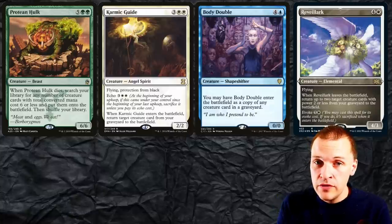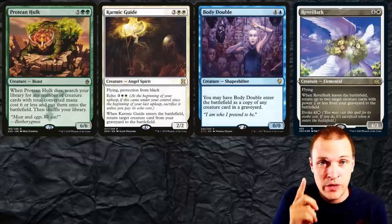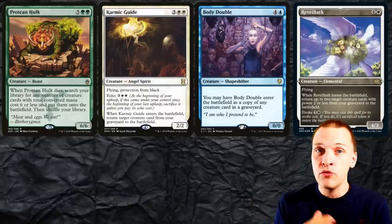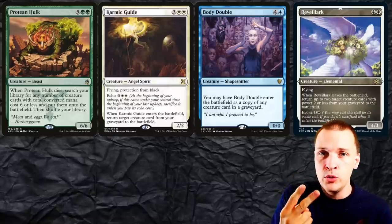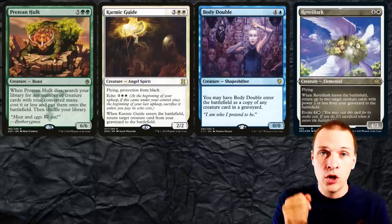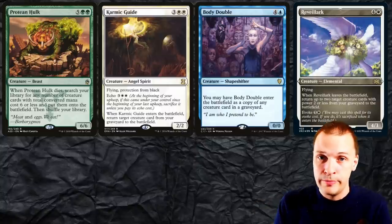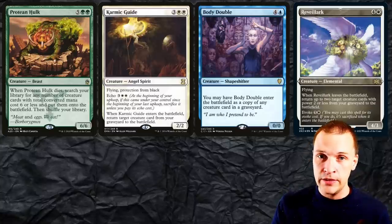Protein Hulk and Body Double are in your graveyard, Karmic Guide is in play, and Reveillark is in play. Begin with sacrificing Karmic Guide — all three creatures are now in the grave. Now sacrifice Reveillark. When Reveillark leaves the battlefield, you may bring back two creatures with power 2 or less. So you bring back Body Double with power 0, and Karmic Guide with power 2. Body Double comes into play as a copy of Protein Hulk, and Karmic Guide reanimates Reveillark. From here you have infinite Protein Hulk triggers — you can search out all your creatures from your entire deck and have infinite sac outlets.